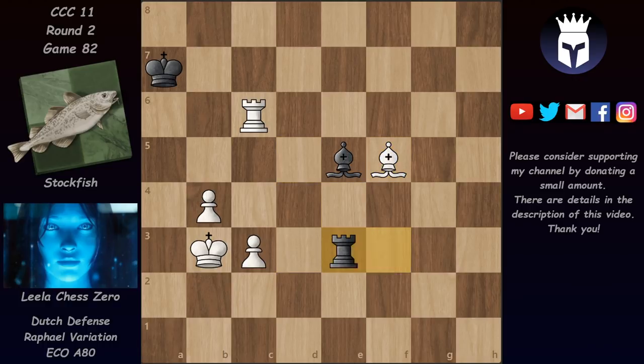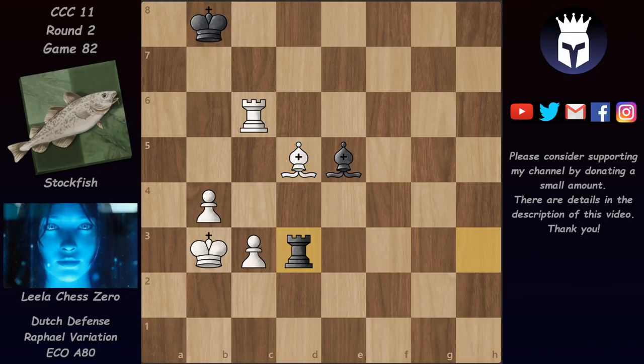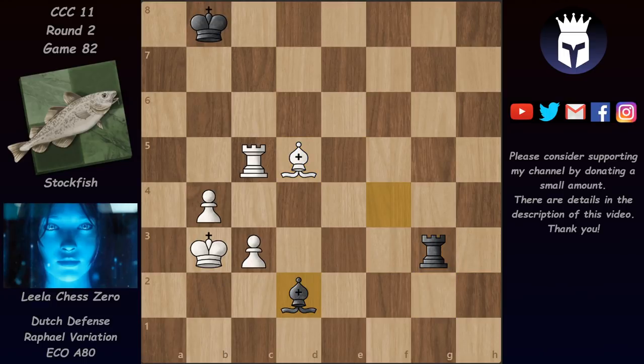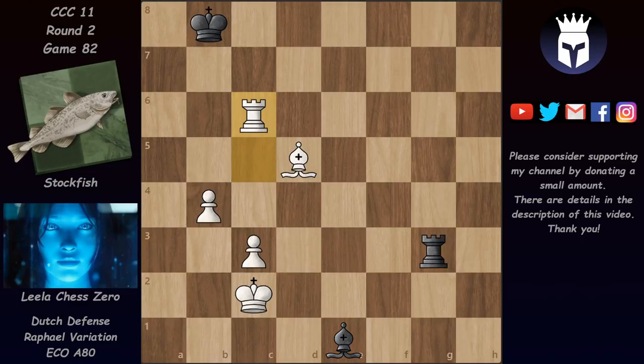Rook d3, bishop e4, rook e3, bishop f5, rook f3. After some more moves Leela is preparing to push one of those pawns again. Now we have bishop f3 - Leela is hoping for a bishop exchange when she would have a completely winning and much easier to play rook endgame. But we have bishop f4 avoiding the trade. Bishop d5, bishop d2. After some more moves here after rook h3 we have c4. So now the c pawn managed to advance, but now the king is cut away a bit. Leela has to work to somehow bring her king back into the game, otherwise it's very difficult to advance with these pawns.